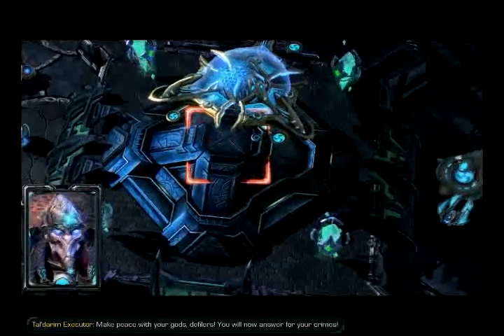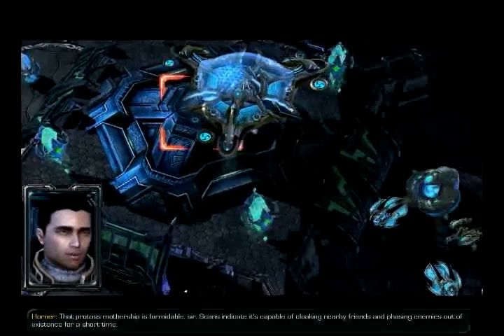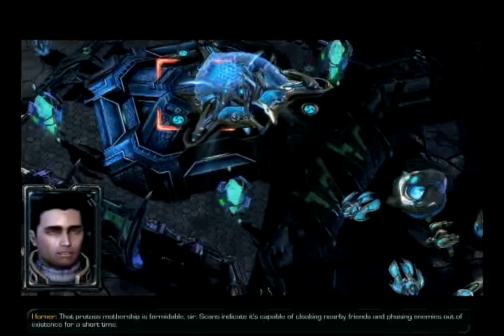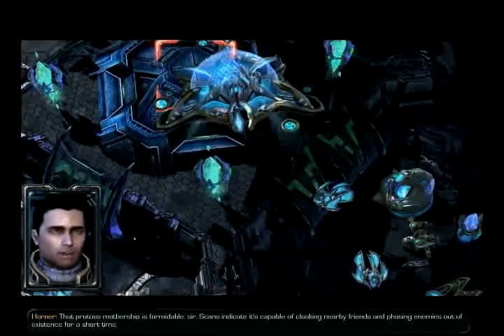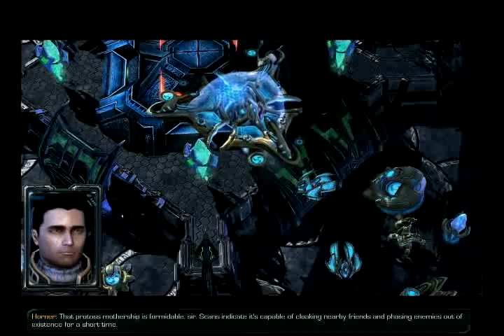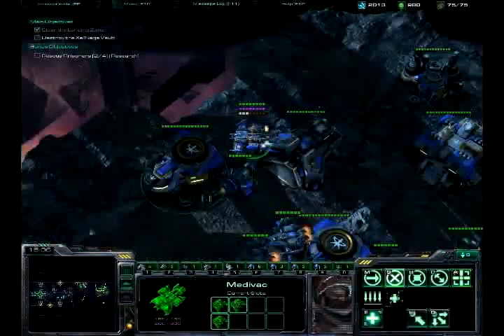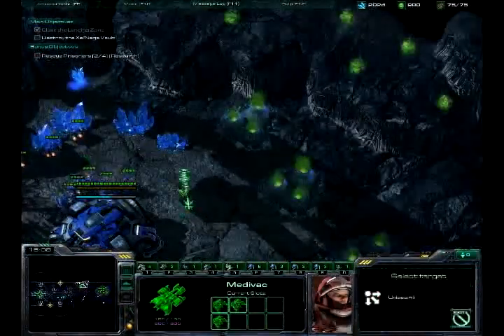You will now answer for your crimes. That Protoss mothership is formidable, sir. Scans indicate it's capable of cloaking nearby friends and phasing enemies out of existence for a short time. So basically, Matt Horner just explained exactly what's going on with the ship.